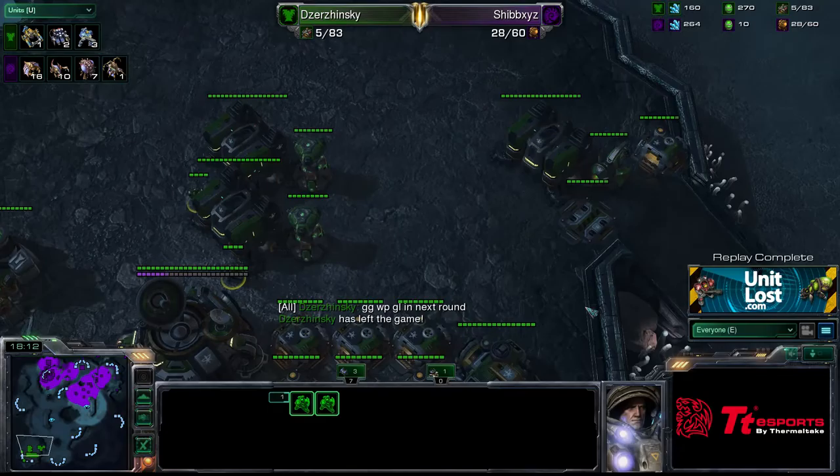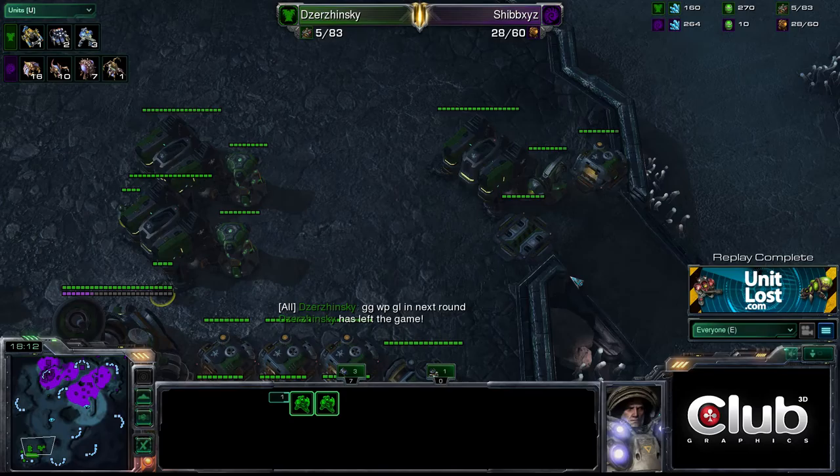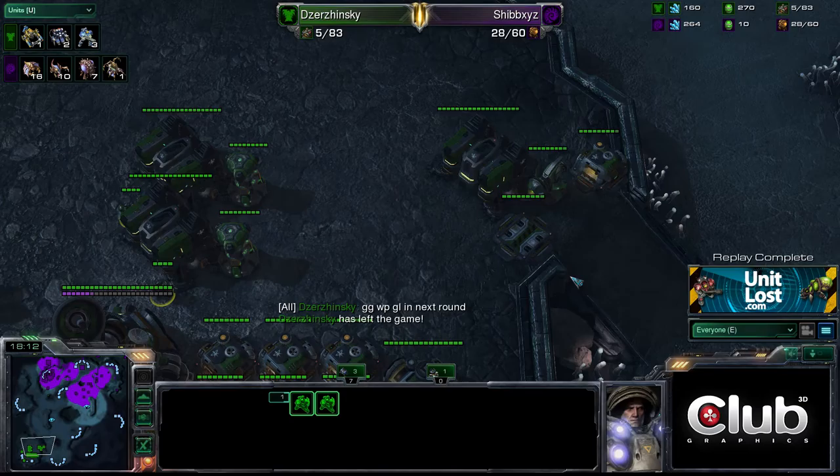He has got two SCVs and a mule and no units. There's the GG. Hats off to Dzynski — he says good luck in the next round, there's no point being bitter. Because as I always say, you've got to love it. I've been Stylose from UnitLoss.com — make sure you check our website and subscribe to our YouTube channel. Check us out on Twitter and Facebook. And make sure you check out Cyber.com forward slash giveaway for a funky graphics card and a mouse mat signed by WhiteRaw. Dzynski has been beaten 2-0 by Shibs in the round of 32, so Shibs progresses. I'll catch you next time people — toodaloo.